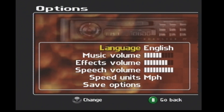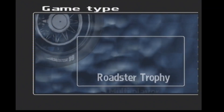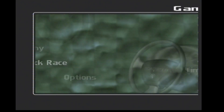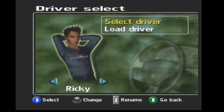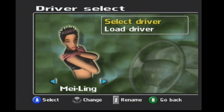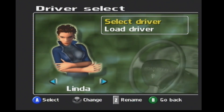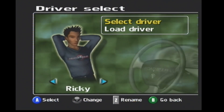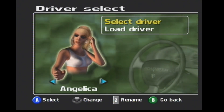Let's have a look at the options — just some basic options. You can change your language, music, speed in miles per hour or kilometres an hour. Now let's go on to the Roadster Trophy. You can be Angelica, Alex, Nyling, Mr. Slim, Linda, Billy, Renya, or Ricky.